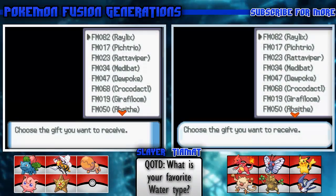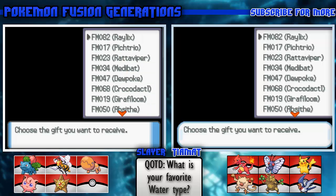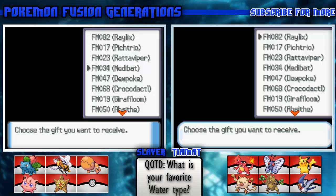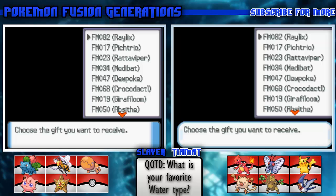Hey guys, this is TMatt ruler back with another episode of Pokemon Fusion Generation. We actually found that there are mystery gifts in this game, and by the list of names it looks like they're all fusion Pokemon. We have no idea what we want to use, so we're going to use a randomizer and record it so you can know it's completely randomized.